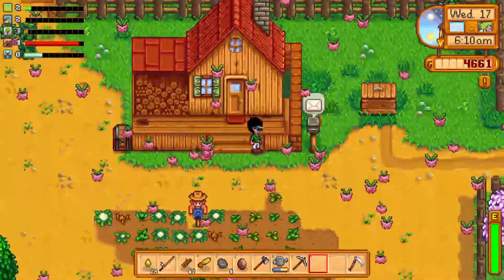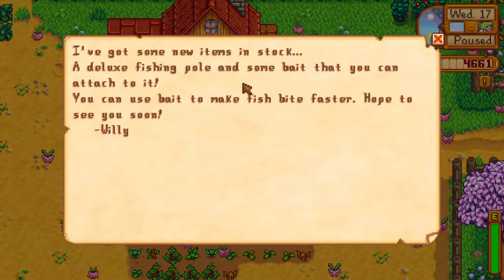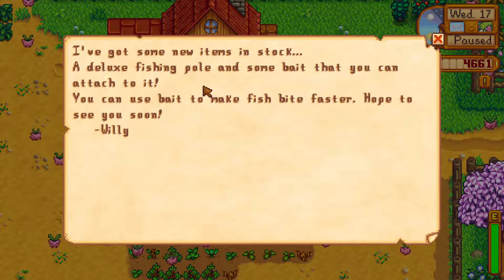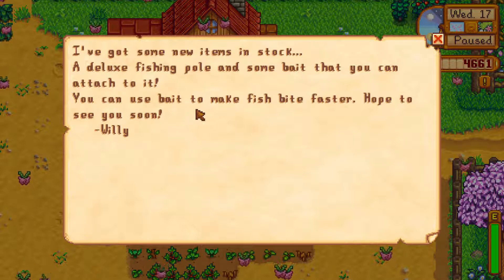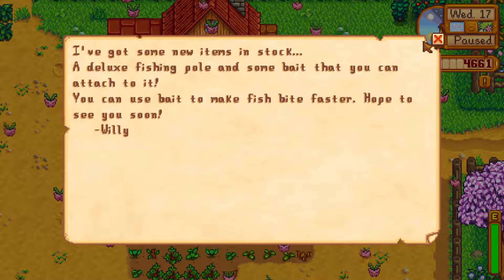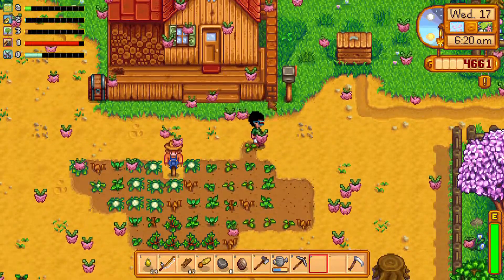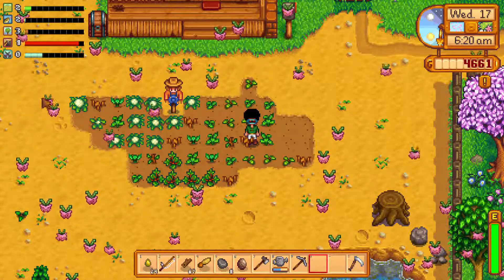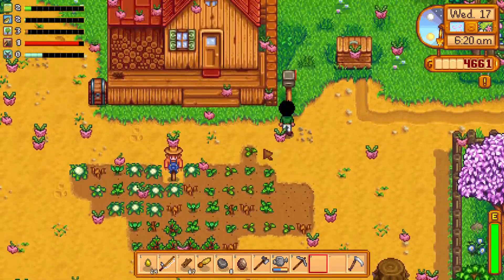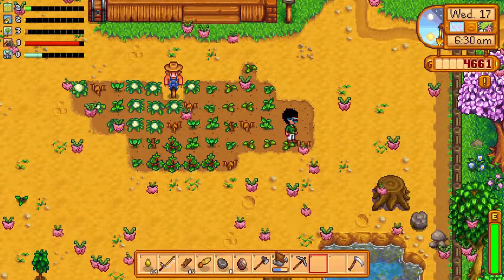So one of the mods I got was this experience bar up here, which you kinda can't see. Some new items: fishing poles and bait that you can attach to it. You can use bait to make fish bite faster. The Hip-Pups, or this Pokemon, is actually replaced with pollen. So instead of pollen we get a lot of these little Pokemon. What do you do with them? You can't do anything, they're just for visual effect.